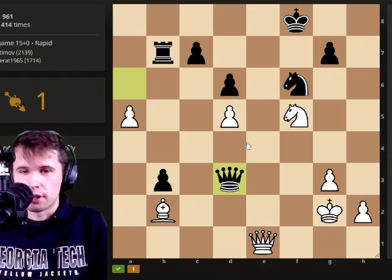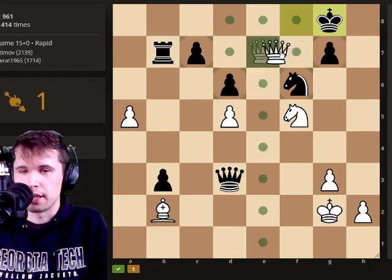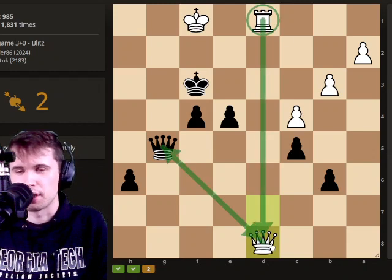I'm looking for attacks on the king. I look at the knight, look at the bishop, and then I see that the queen can come to e7, and it's guarded by the knight. And then I see queen takes g7. At first I see these queens attacking each other, but the rook protects, so that's not too good.